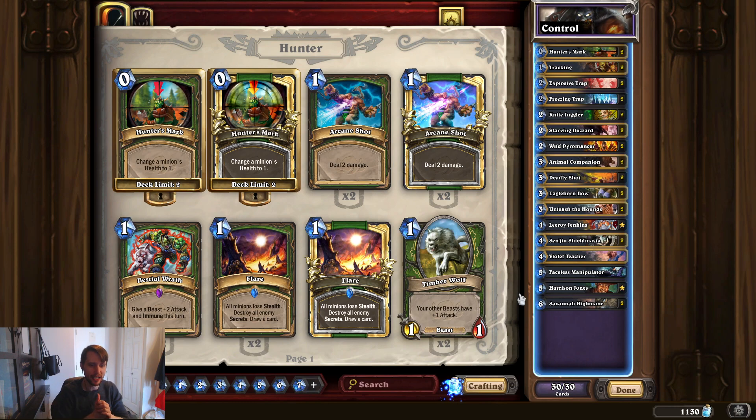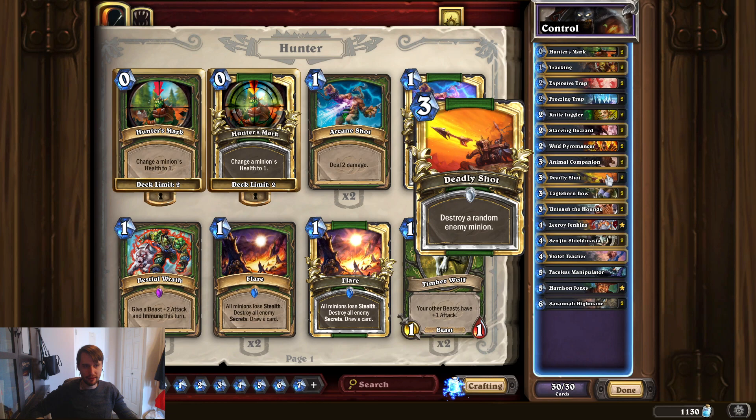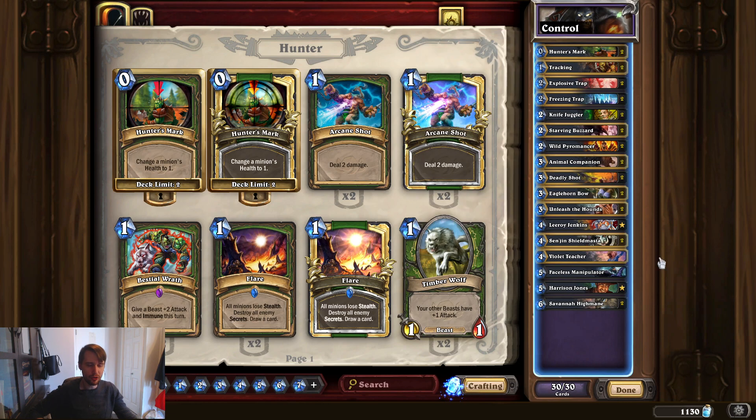Matchup-wise, I really want to highlight how well this does against Zoo. I've played so many games with this deck against Zoo, and it boasts something like a 70–80% win rate. It's just so consistent with Tracking and so consistent at sweeping the board. If you keep the board clear, Deadly Shot and Hunter's Mark take out Doomguards, Dark Iron Dwarves, things like that. I think this deck can face pretty much any deck and do well, though Control Warrior and Freeze Mage are tougher matchups.